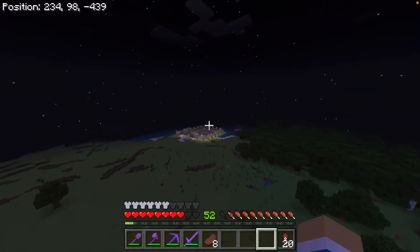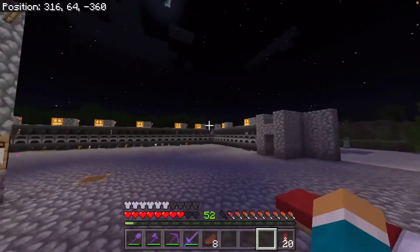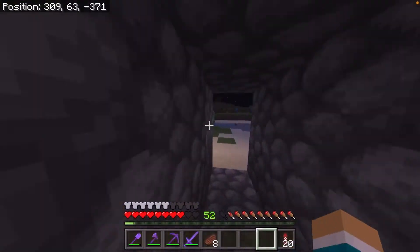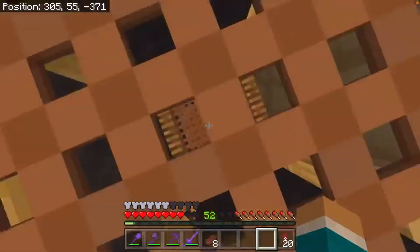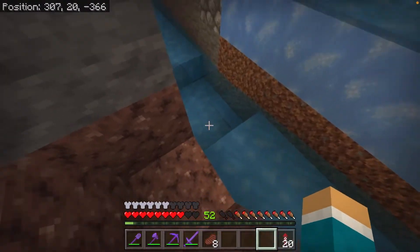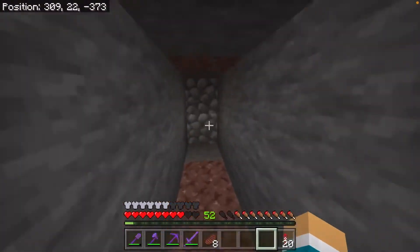Behind this mall we got a super smelter over here. We built this off to the side because we didn't really want it in the way — it's kind of big and bulky. We got a zombie farm under here and as you can see it's just a spawner with some ice and some water flowing down like that, and that's eventually gonna become a villager trading hall.